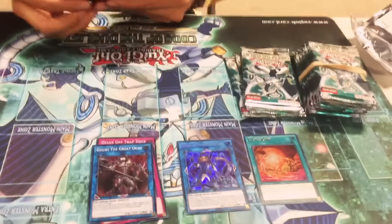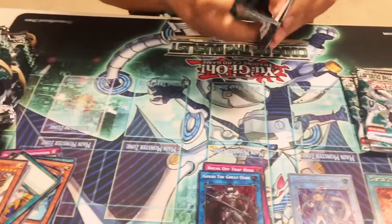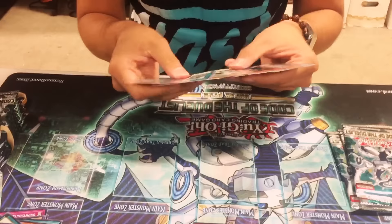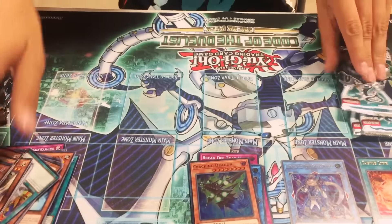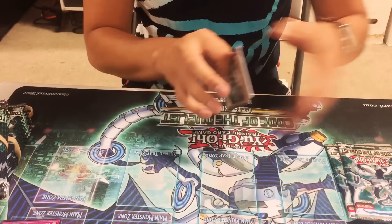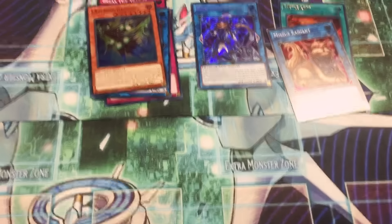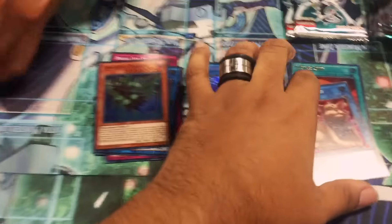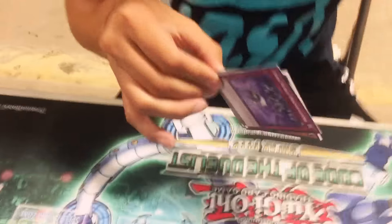Oof, Ultra — Castle Link. I also need a bunch of Spellbook of Knowledge, because that card is literally amazing. Looks like Zoo ain't dead yet. It's kind of mad it's a super rare though.